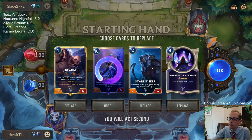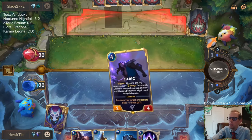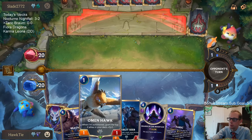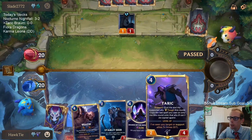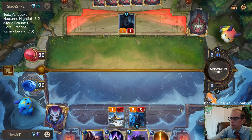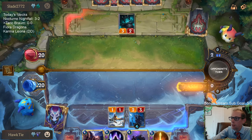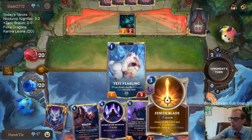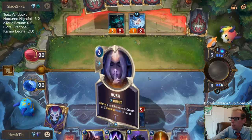Alright, I definitely want to keep Starlet Seer here, along with Braum and Shards of the Mountain. Could be a little slow against this Callista deck. We are playing two copies of Hush against They Who Endure. Love drawing the Omenhawk. Taric and Braum do take up the same spot on the curve at four mana. Is it worth using Zenith Blade on Starlet Seer here to draw a new one? I should probably just save the Spell Mana and wait until things are in play.